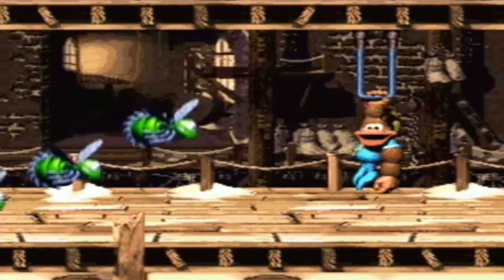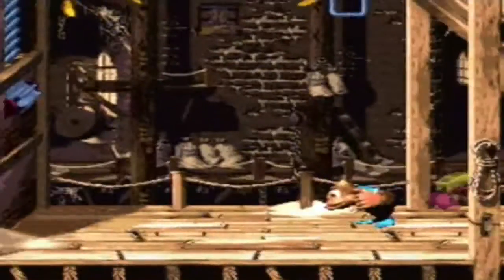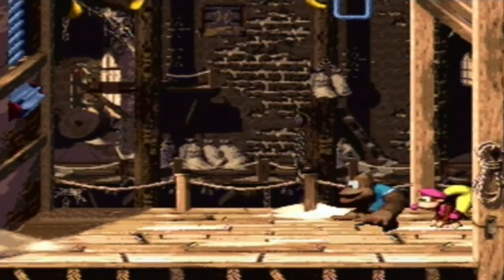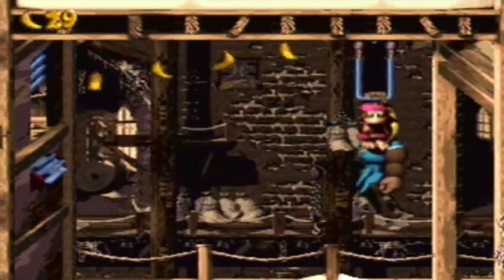These guys right here are called Buzzes, and they replace Zingers in this game. Zingers were the wasp bee enemies that were very prominent in Donkey Kong Country 1 and 2. In this game for some reason they decided to change that — I honestly don't mind, I think they're a pretty cool enemy.